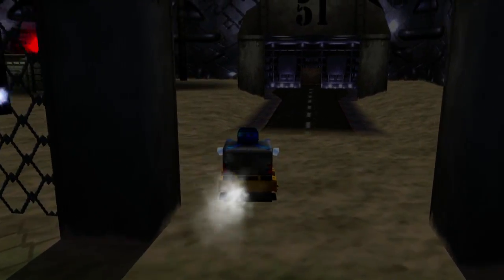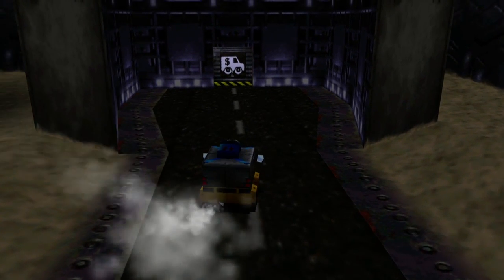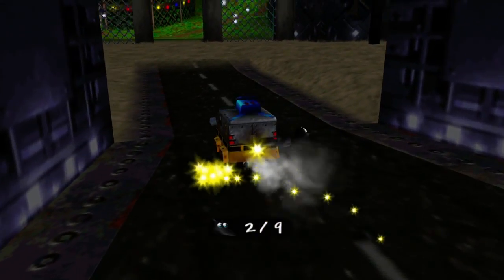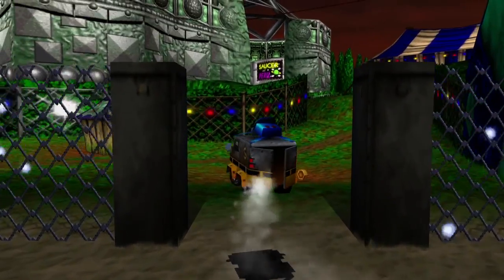You cannot take damage as a van - you can just wreck everyone by running into them. We can't do that Mumbo pad quite yet, but we can come over here and get us a Jinjo. That is actually all I wanted to do with the van for this section, so let's go back.